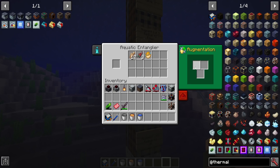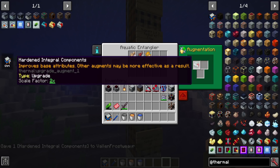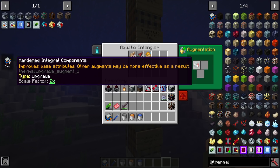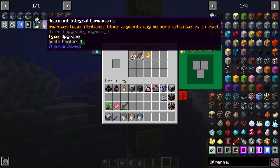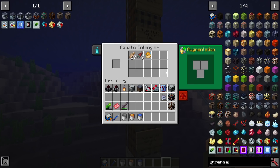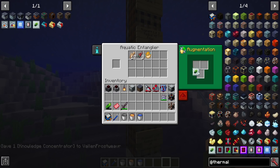The Aquatic Entangler can handle a number of different upgrades. There are augments — the hardened, reinforced, or resonant integral components — which are basically little boxes you put in to automatically upgrade things. A hardened one has a scale factor of two times, reinforced upgrades by a factor of three, and resonant upgrades by a factor of four, fishing things four times faster than before. You can also add a knowledge concentrator, which takes your insightful crystal and turns it into a machine upgrade. Put it in and you'll get an XP symbol — as it fishes, it captures XP gain, which you can then click to take for yourself.